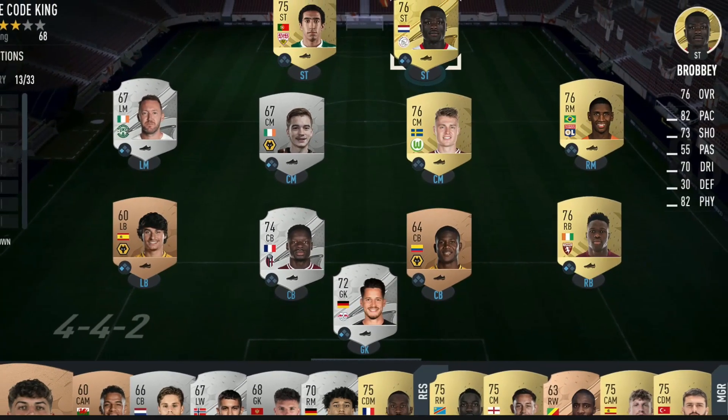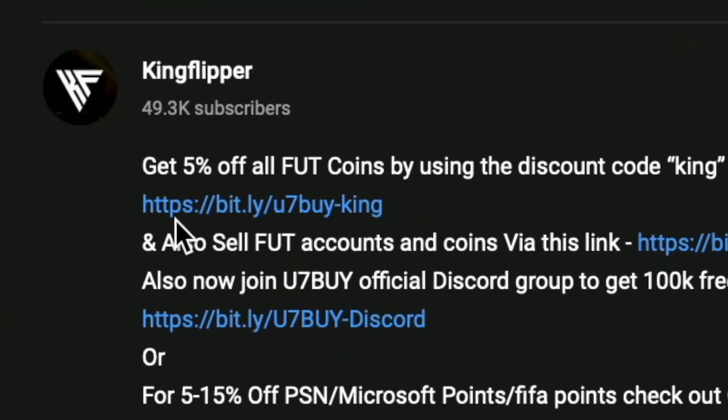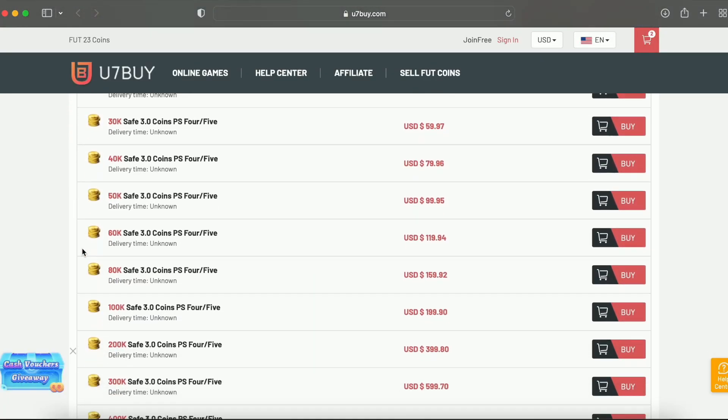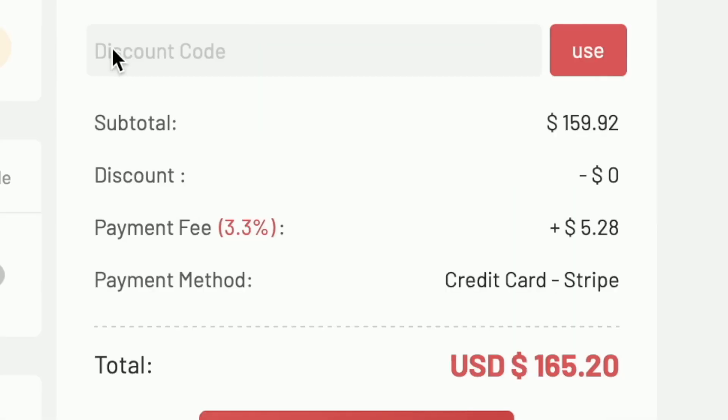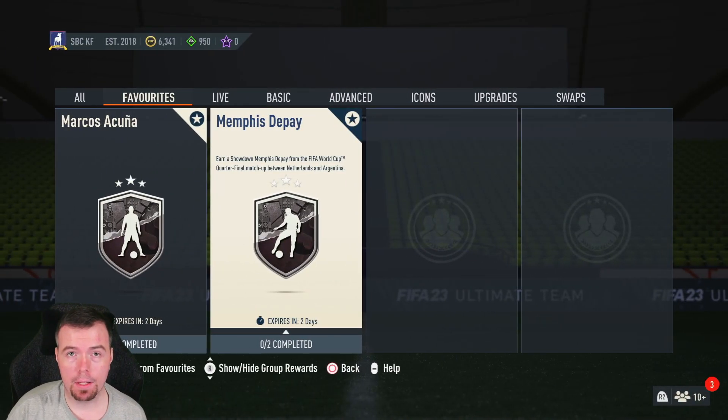You bored of having this starter team? Make it a beast team. Get yourself on the description below, get yourself some cheap reliable coins and don't forget to use King with a cheeky five percent off. Right, let's get into the video. Yo guys, what's going on, King Flipper here and welcome to another showdown SBC video.